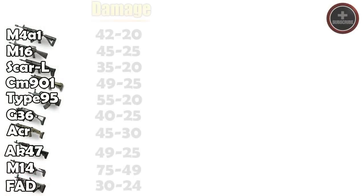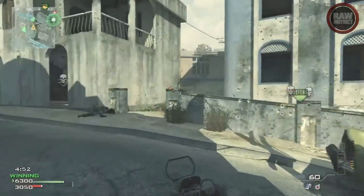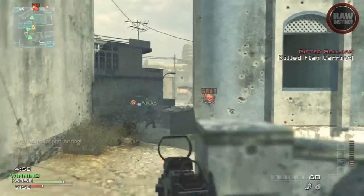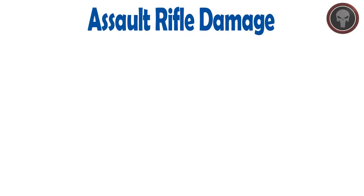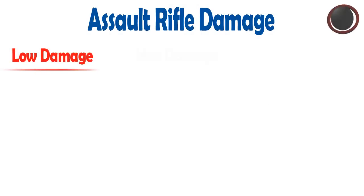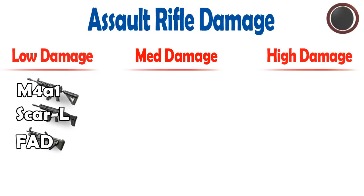Alright, so first off, as you can see here, we're going to take a look at the damage on the assault rifles. In the green, I highlighted some of the very important or the high damage assault rifles, and what they did was kind of take a rough average. Now, if you're asking why the Type 95 didn't get in this category, well, from long range it only does a damage of 20, and with burst weapons you want to keep your battles from long range. What we did here was break them down into three different categories. We have the low damage assault rifles, the medium damage, and the high damage. For the low damage, we have the M4A1, the SCAR-L, and the FAD — those kind of average some of the lower damage charts.